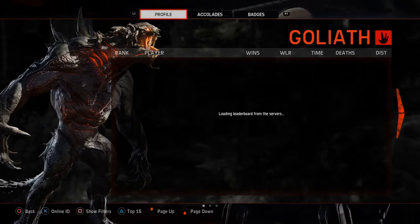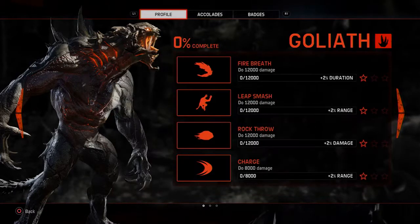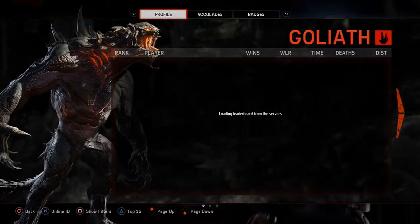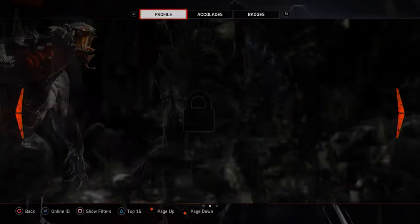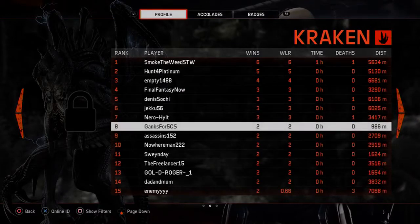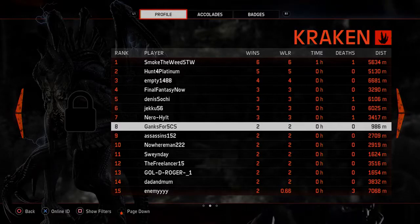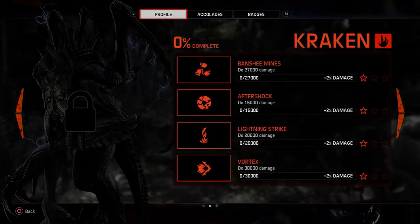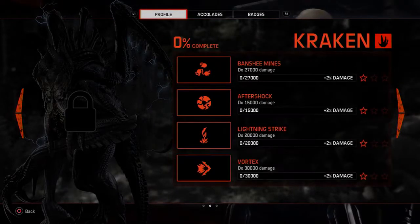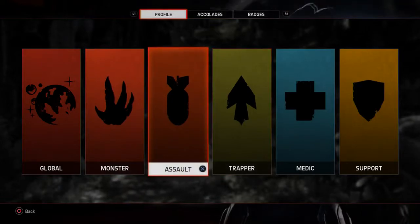You can go to all the different sections — you can find the biggest monster, the Goliath. You can cycle through all the different monsters. It looks like SmokeToWeed STW is number one for the Kraken. You've got all the Kraken damage stats and different awards and gamer accolades, and all the different classes as well.